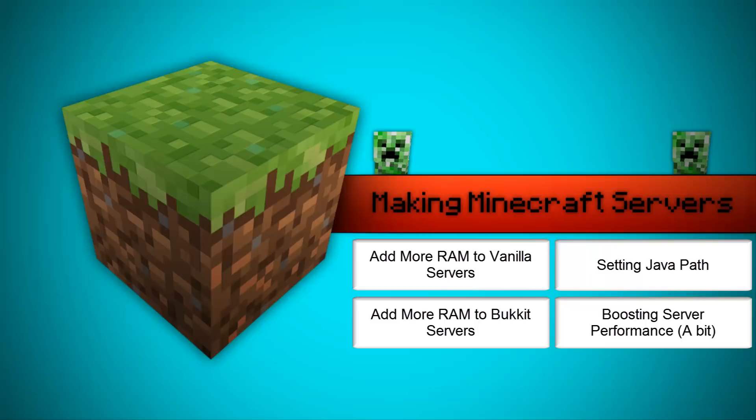Hey guys, it's InfamousMango here from BigBigNation. Today I'll be showing you how to add more RAM to your vanilla server which is a regular Minecraft server, your Bukkit server, how to set your Java path if you open up your server batch file and it closes in a split second, and how to boost your server performance just a bit. Click whatever annotation you want to skip ahead in the tutorial, and hopefully this will help — send me a message or comment if you need help.